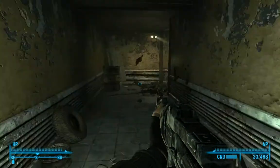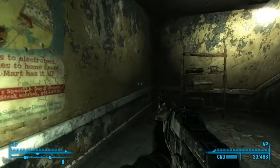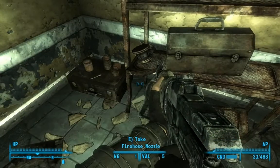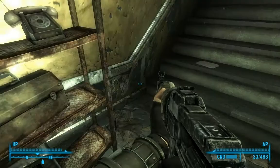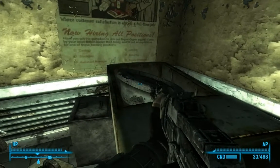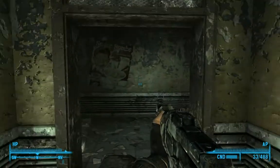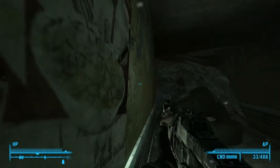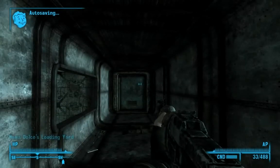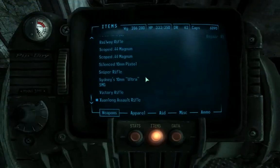Absolutely fascinating. Let's head up the stairs and see where these lead. Tool box, crap metal. Oh, Dean's Electronics — not that we needed it, our repairs are at 100, but still. What the hell is that? Oh, medical brace. Let's continue on. We've got another sniper rifle, another guns and bullets. Get our victory rifle fixed up. You got any .308? Three rounds. Jeez.